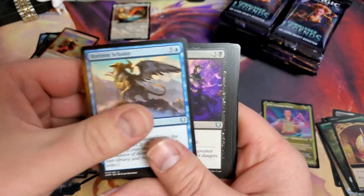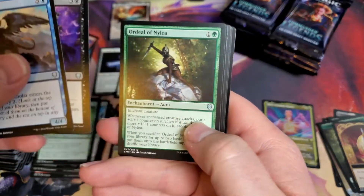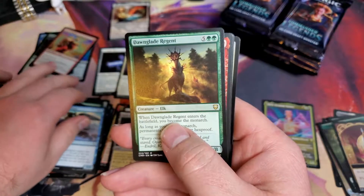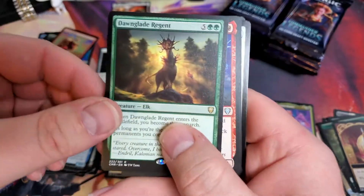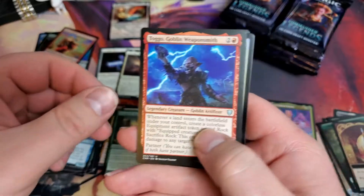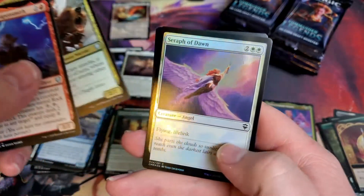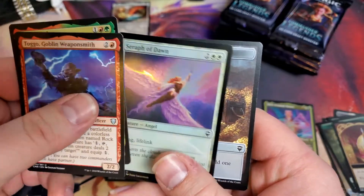Horizon Scholar. Pride of Perfect. Ordeal Nelia. And a Dawn Glade Reginant. Togo. Toya. Bearclaw. And Seraph of Dawn.